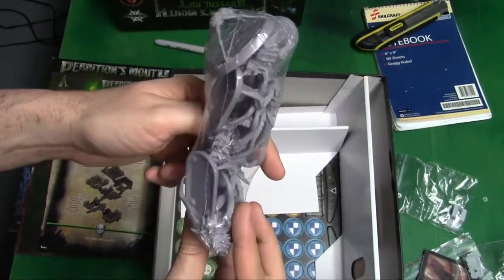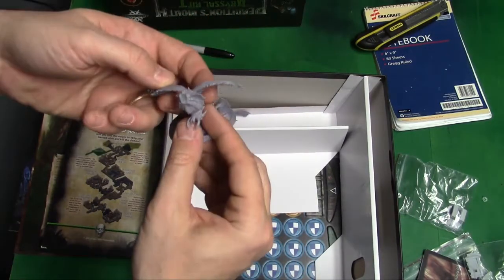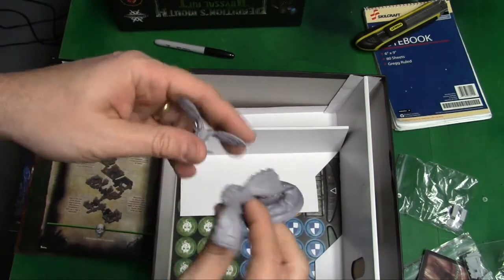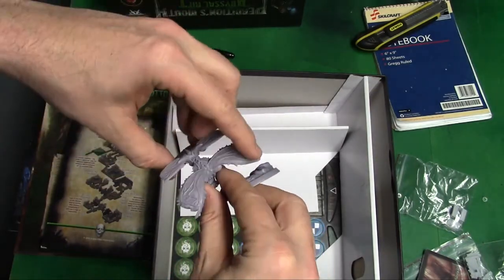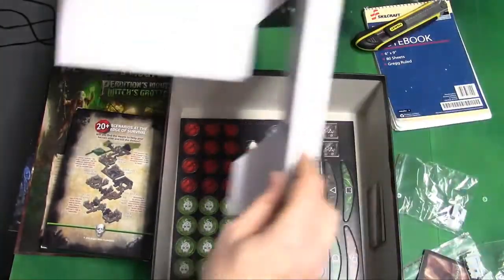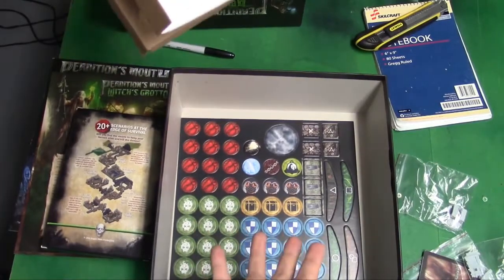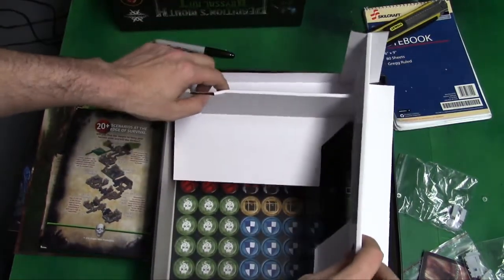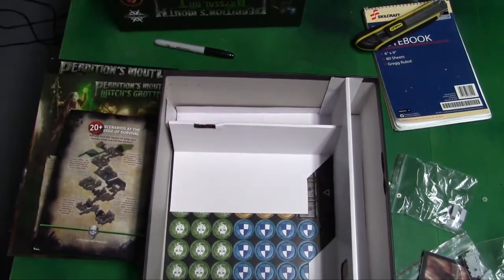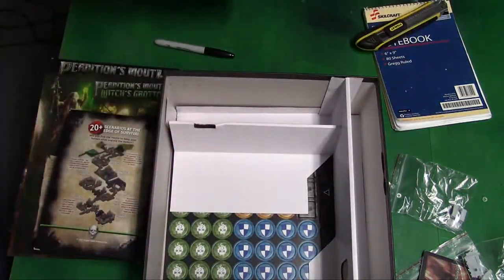I'm holding it close because it's kind of big, so you can see the detail. A lot more punch cards, more miniatures, and a couple more. There's a base — a three-piece. Just a few have to be put together, so not that hard. More cards and more punch tokens. So that's everything in there. After I give it a play, I'll come back and tell you what I think about it. That is Perdition's Mouth — just what comes in the box, plus the two expansions that came with it.